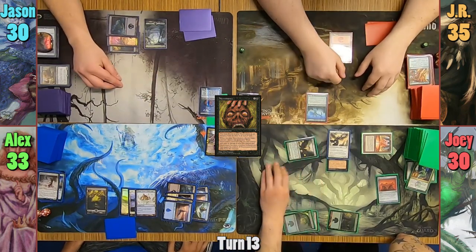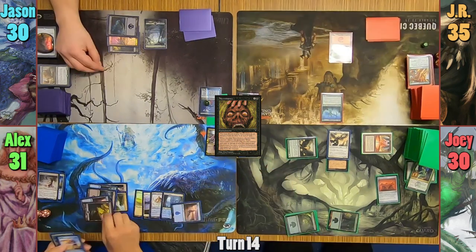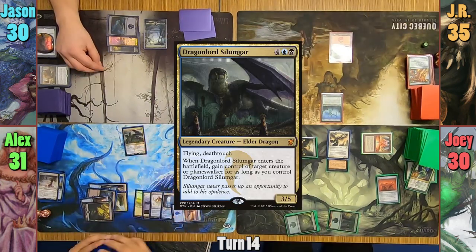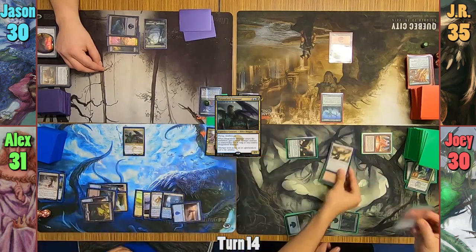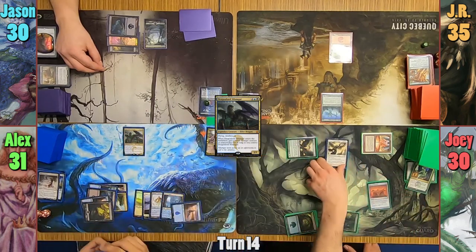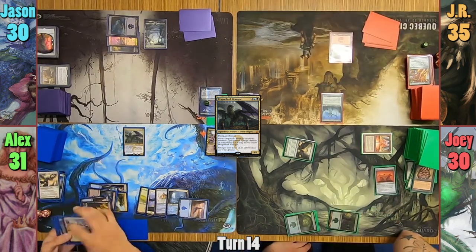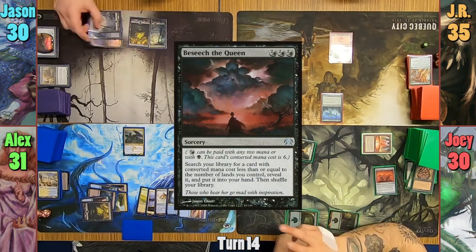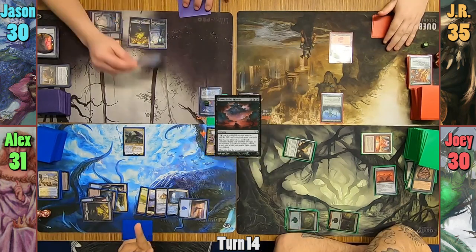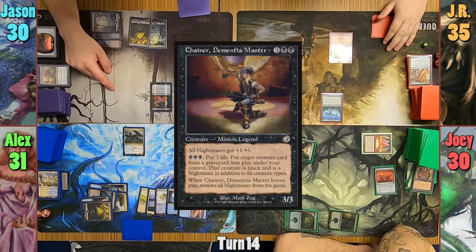With the way now clear, Joey swings his Lotus Cobra at Alex for 2 and passes turn. Alex casts Dragonlord Silomgar in his main phase, targeting Avacyn as the dragon enters. He's a bit disappointed when Joey sacrifices her to the Altar of Dementia, milling Alex for 8 instead. Alex passes to Jason. Jason casts Beseech the Queen to search for a card with converted mana cost 5 or less, grabs Chainer, Dementia Master, and passes. JR draws and passes.